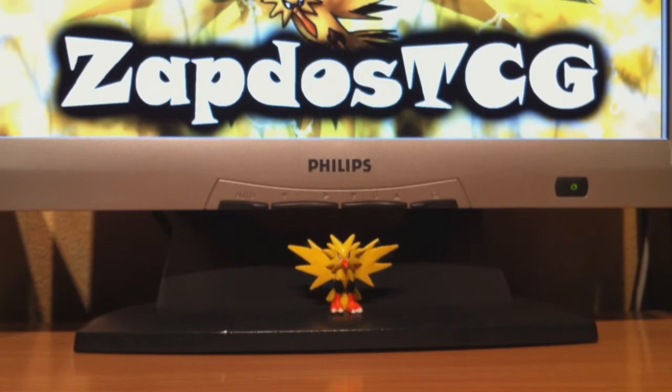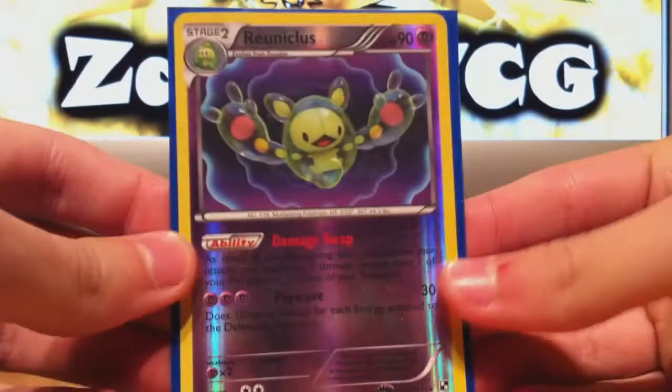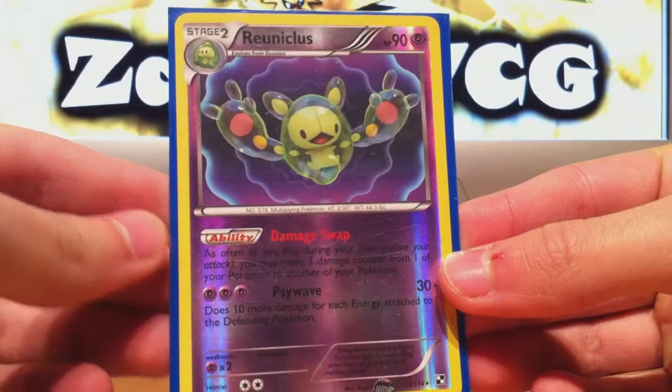And here are the cards I traded: a Lightning Energy holographic from Hollow Long Phantoms, and a Reverse Reuniculus. With a bunch more Reuniculus and guide details, I'll be able to create this deck and test it out.